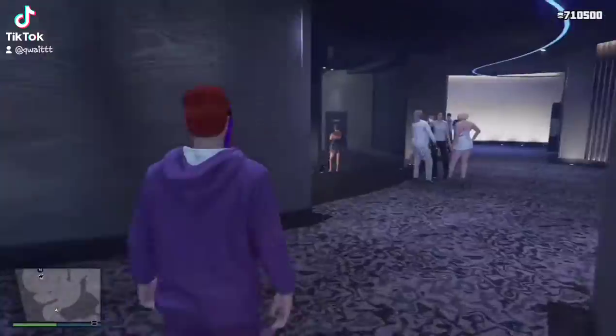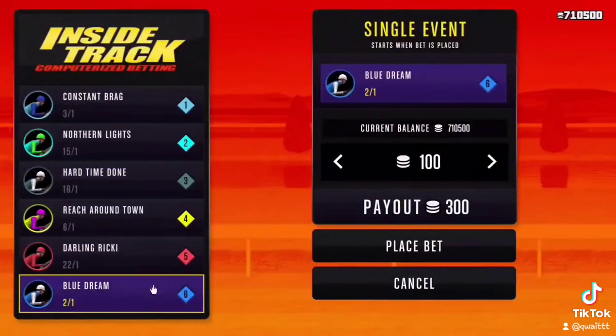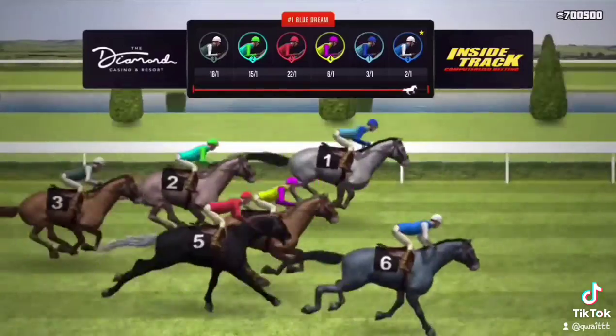Once inside the casino, make your way to the inside track right here and bet on the horse that has the lowest number on the left. If you have two horses with the lowest number, bet on the one that's highest in the ranking. That horse should win almost every time.